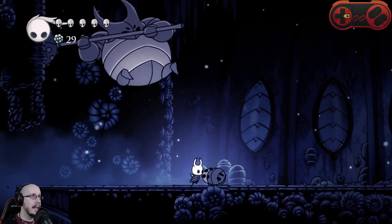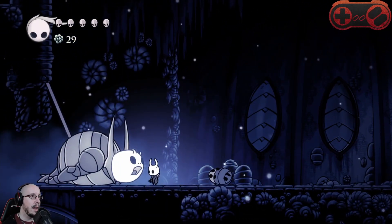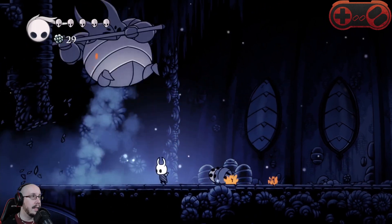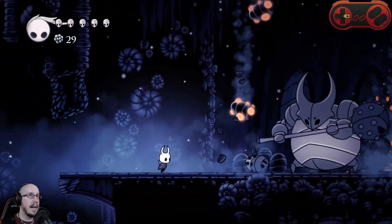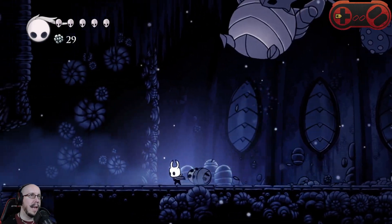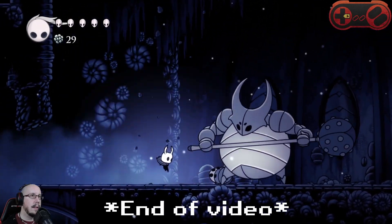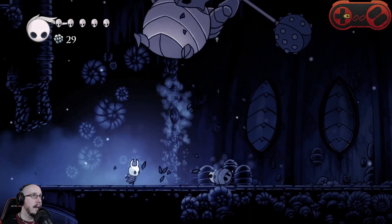As you can see, when he does that telegraphed pullback, he's going to do a big hit that's going to send a wave that you've got to avoid, then he'll pop his head out — go ahead and smack it. As you can tell, I already screwed up first, because this piece here you can just kind of walk through. I'll show you how you can just blast through that. Pretty much just outrange him and you're good to go.